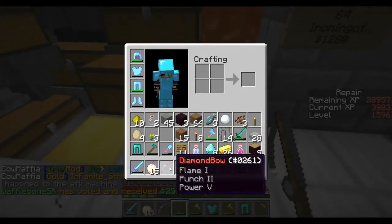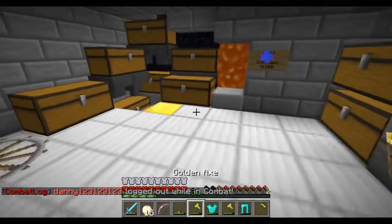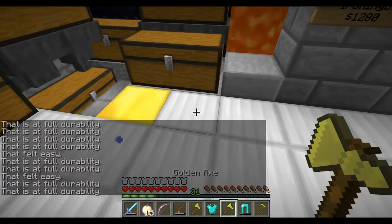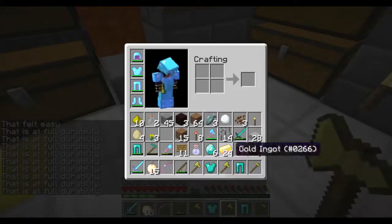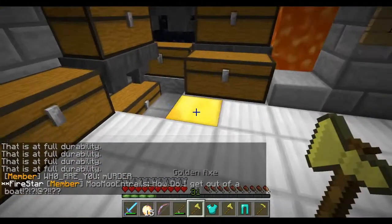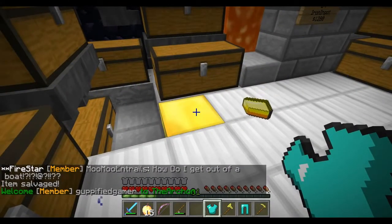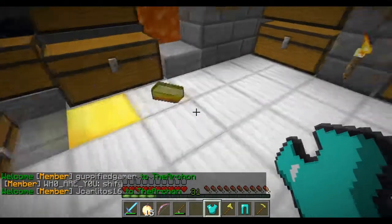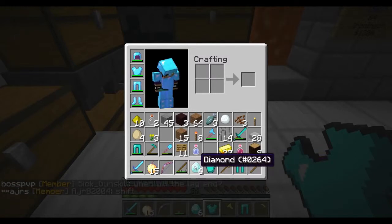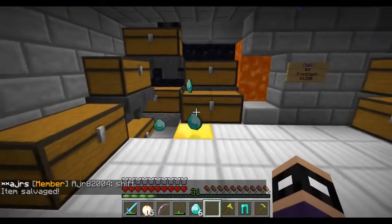Instead, grab some XP from fishing or your mob grinder and repair enchanted items normally. For the stuff I just fished — since I have gold ingots I can repair everything by right-clicking, and it says 'this item is at full durability.' These are all fully repaired. Then you place a gold block and right-click while holding an item to salvage it — that's part of the repair skill at level 600. When I salvage this diamond chest plate I should get around 14 diamonds — and there you go, diamonds just rain out.